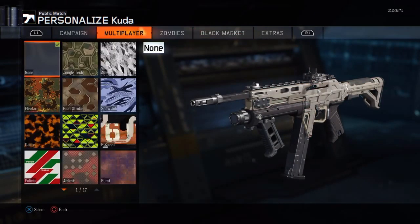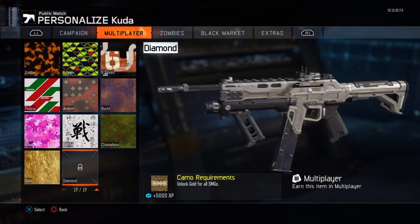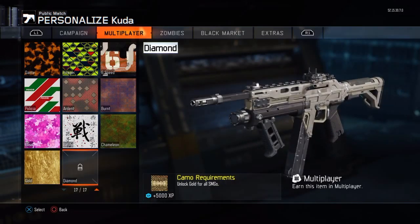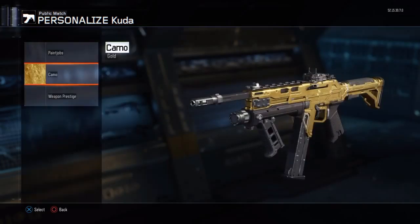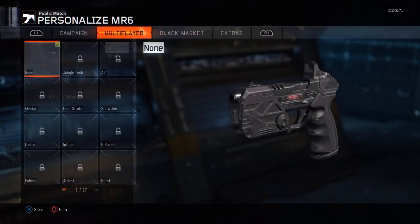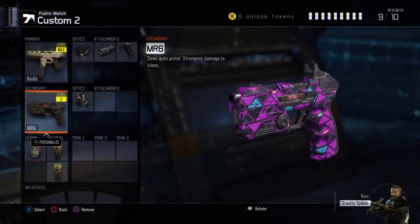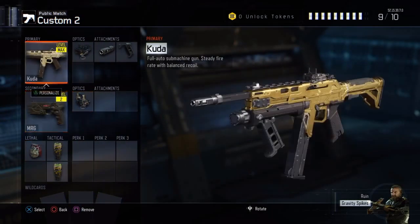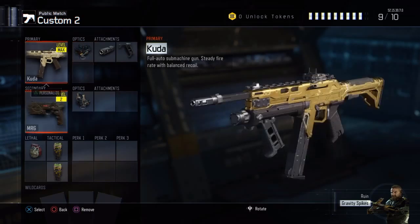So that basically guys is my class setup. I don't know what you use, but this is what I use. I've also just need to get diamond, but me and Owen are going to do a Road to Dark Matter. So if you want to see the Road to Dark Matter, come and watch us. I've got the Royal camo for it.